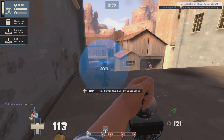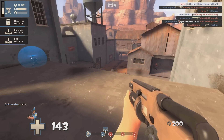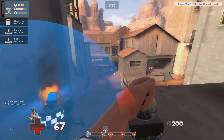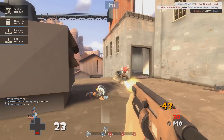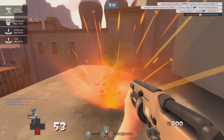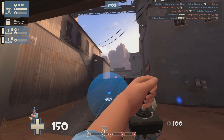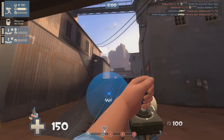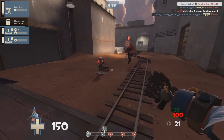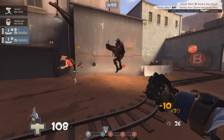Our second weapon, the Wrangler, is just straight-up ridiculous and you don't need to look far beyond the stats to see that. Wrangling a Sentry triples its health, meaning that a Wrangled Mini Sentry has a massive 300 HP, making it just as strong as a Heavy while being a much smaller and harder target to hit. But if that's not enough, the Wrangler also doubles the rate of fire of the Sentry and gives it unlimited range, allowing you to pick off some pesky targets from a distance. So what has the Wrangler given you? A Sentry that puts out twice the amount of damage, has three times as much health, as well as unlimited range.